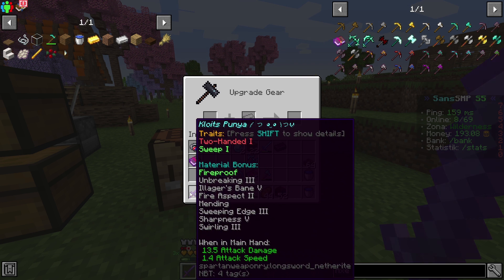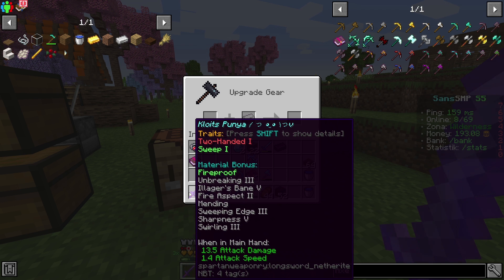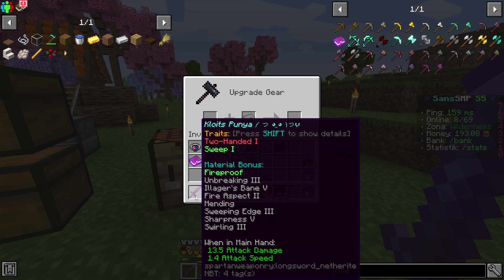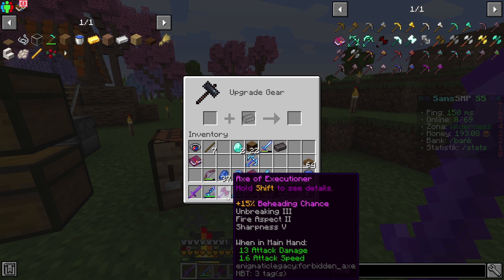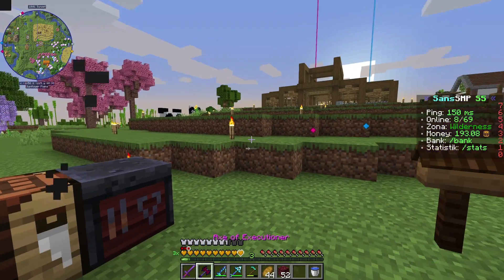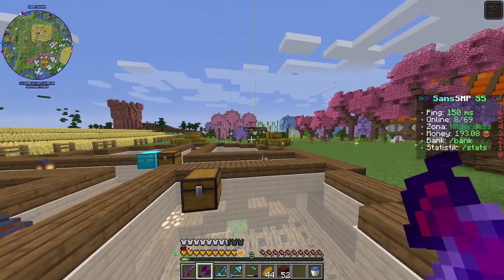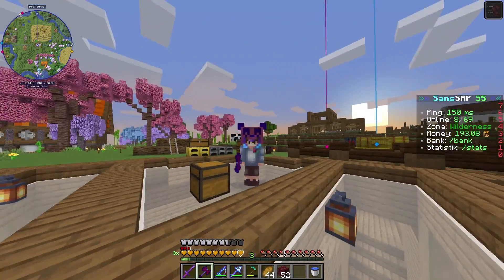Oke, berarti ini attack damage-nya lumayan lebih besar ya. Longsword ini 13.5 attack damage, dan Axe of Excessioner cuma 13 attack damage. Tapi ini sama seperti sword biasa sih kalau kita pakai. Excessioner kita mungkin bakalan kita gunain kayak gini aja dulu ya. Nanti kalau misalkan aku mendapatkan XP lagi dengan AFK fishing, mungkin aku bakalan upgrade lagi.